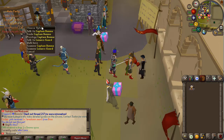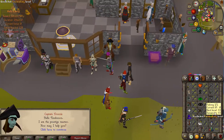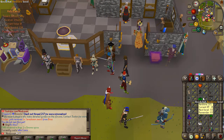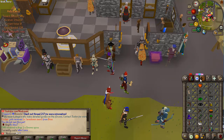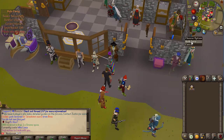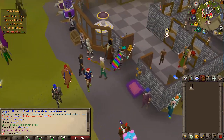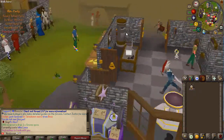Right here you have Captain Donny, which is where you can prestige your skills. Prestiging does have a couple of benefits — for example, you need prestige in Herblore to actually be able to make overloads. There will be more benefits added in the near future. Besides that, there are a bunch of NPCs here with some basic stores, and you also have a slayer NPC where you can get your tasks.